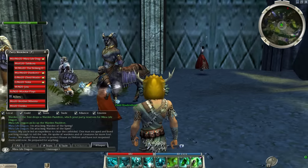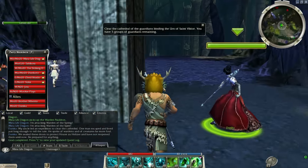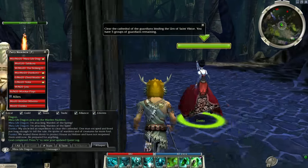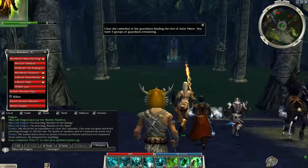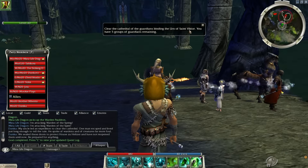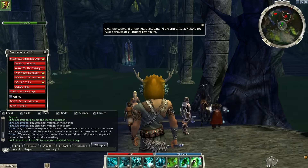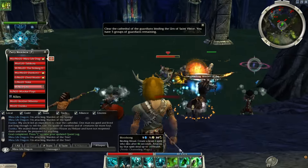I completely forgot to read the dialogue at the very start of this mission because I was too busy trying to make an intro, but you can read it on the video anyway. So we've got to clear the cathedral of the guardians binding the urn — five groups of guardians remaining. I think this is the point where you have to choose your path, or it might just be after this.